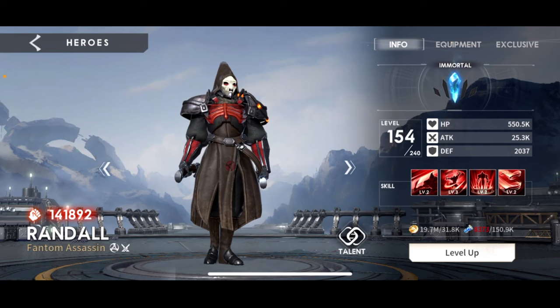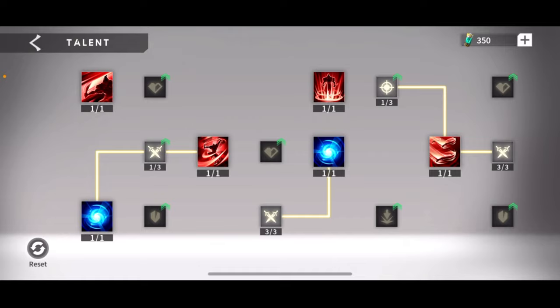Basically all of his skills point you toward gearing him for attack. But Randall's really squishy. So now I'm going to go into my gear.